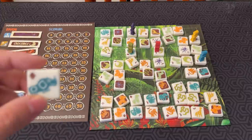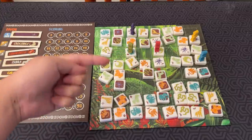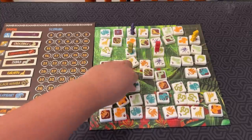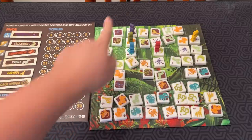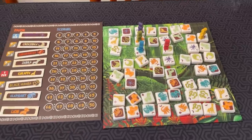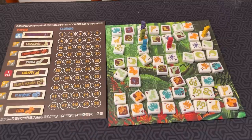The rhinoceros is not on the board, but if it were, you would charge as far as you can in one direction and push any opponents in your way. That's the game — you activate animal abilities to do different things, pick up tiles, try to change the score with advancement tiles, and go for bonuses with the different symbols. You score according to the favor chart at the end.